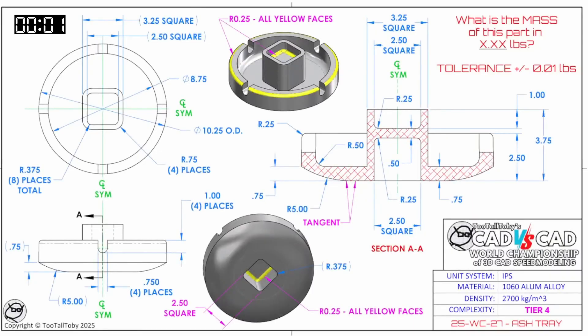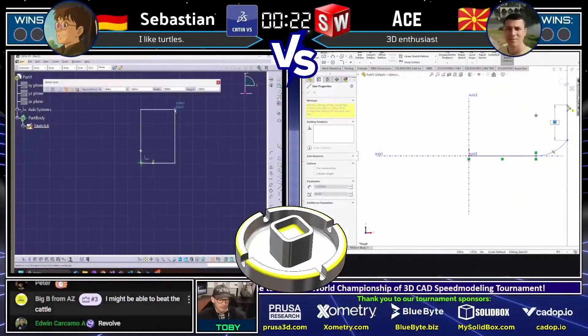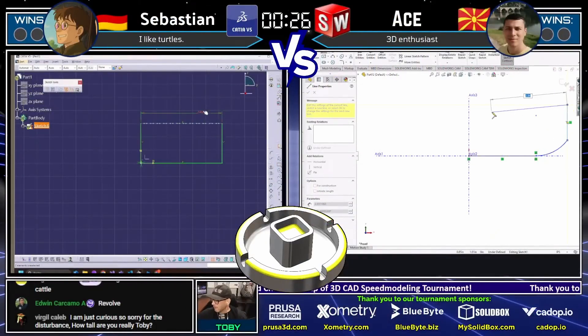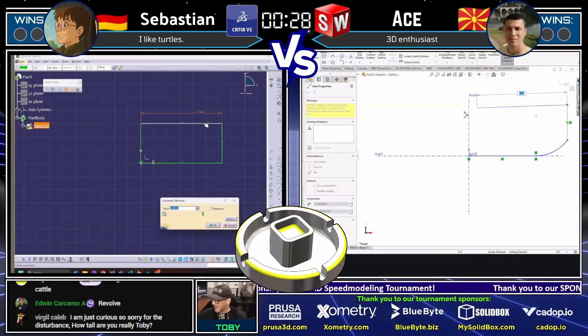What is the mass of this part in X.XX pounds? The tolerance is plus or minus 0.01 pounds. The unit system is IPS — inches. The material is 1060 aluminum alloy. This cool part is called the ash tray, and both of our runners have grabbed a screen capture and are in their CAD systems trying to model this thing up.